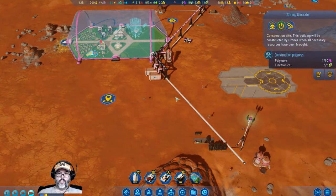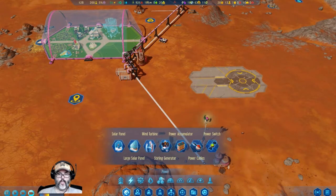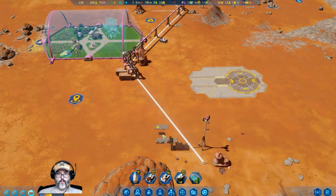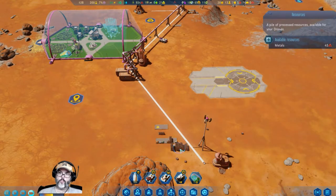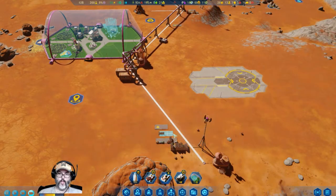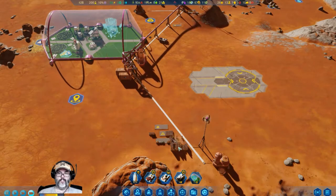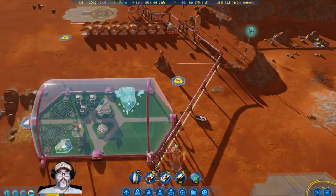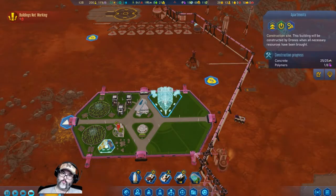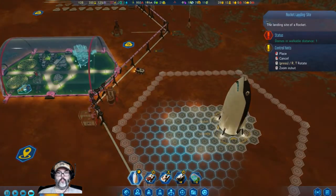The rocket is nearing. I want to put a rare metal depot — let's go ahead and put a rare metal right there. Universal. I guess we'll put a metals depot right there. There's a ton of metal here. What is this waiting on?